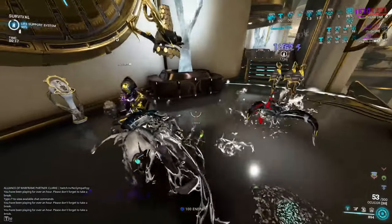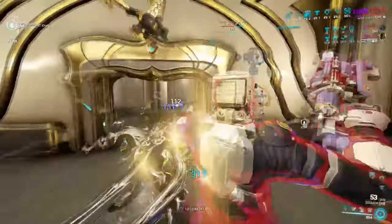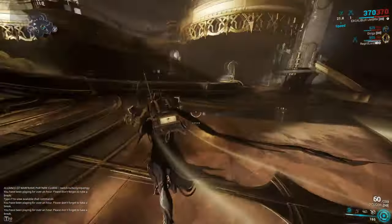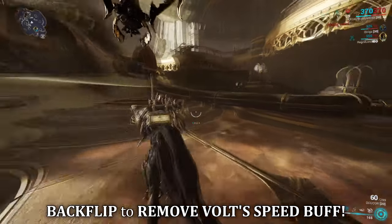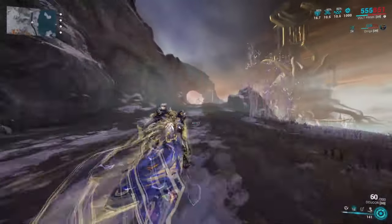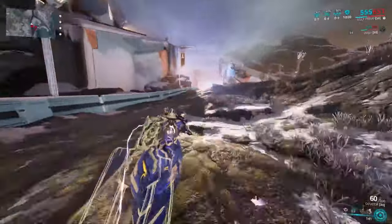Number 7: Volt Speed. I'm sure many of you have entered missions and found yourself paired with a Volt that is modded to the absolute max with strength in their build. Whenever they use their second ability, Speed, on smaller tilesets, you can find yourself going way too quick and loss of control is inevitable. Did you know that if you don't want this buff placed upon you, you can actually backflip in game to remove the speed buff and continue without the added speed, giving you full control back? This is one of the very few Warframe abilities that another player can remove from themselves by utilizing the parkour command.